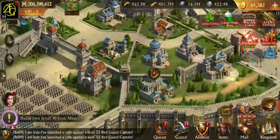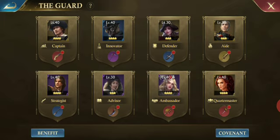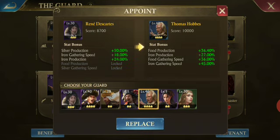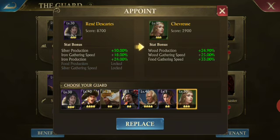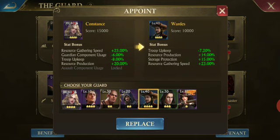Let's go down to my guards. Depending on what you have in your estate and your level, if you've got your estate set up properly, this guy's going to be your best bet — he's got silver production 50% and iron production. Silver and iron. If you're a little bit lower level, go down to this guy and then our girl here. And then we've got Constance — she does all kinds of good stuff. She's got resource production 20%. And then the blue guard — a little bit easier to get — his resource production maxes out at 14%.